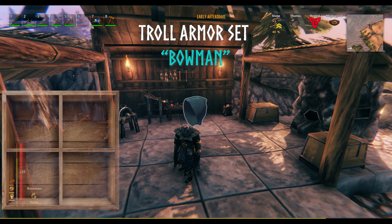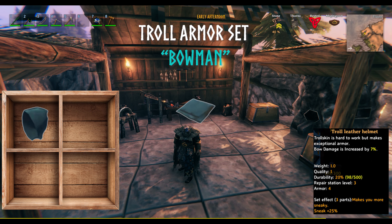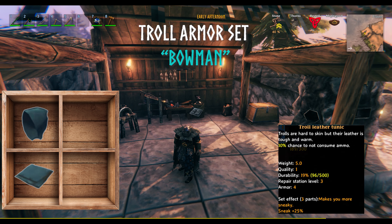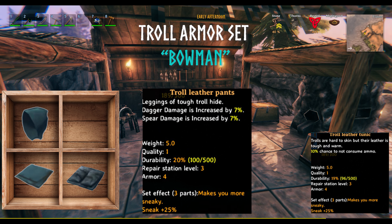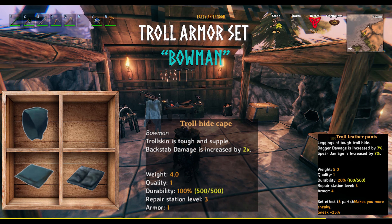The Troll Leather Helmet increases bow damage by 7%. The Troll Leather Tunic gives you a 10% chance not to consume ammo. The Troll Leather Pants gives an increase in damage for daggers and spears by 7%, and the Troll Hide Cape doubles your backstab damage bonus.